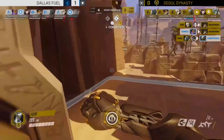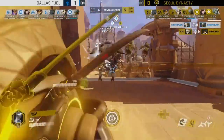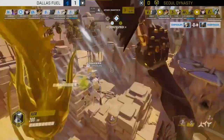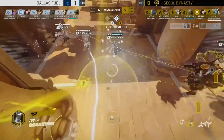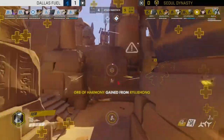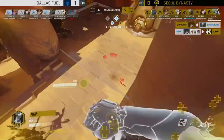Dallas go for a very aggressive dive, but Ryujehong has been to this rodeo before — these Sombra tactics were pioneered in Korea. Support ultimates get used very aggressively just to push through and counteract what could have been a Sombra EMP dive. Harry Hook has done a great job building ultimate charge and has it ready, but goes down in the back line — however, Chips activates Valkyrie and can just float around, picks up Harry Hook.